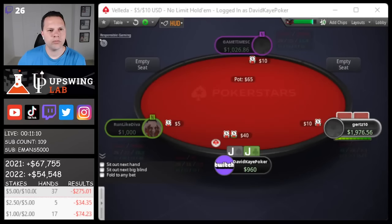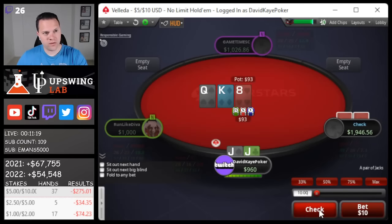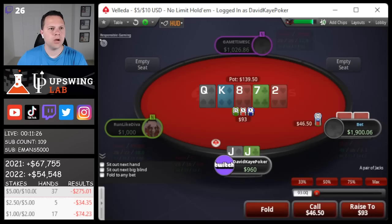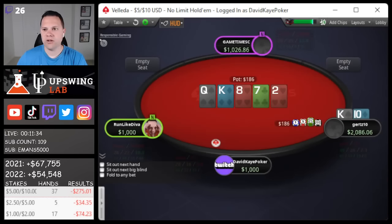Cut off limp here, raise up jacks. Let's go for the limp-call here. King, queen, 8 — go ahead and check back. 7 on the turn, check check. Deuce river. If they check here it can be a value bet, but I'm not sure. If they bet, I think versus half pot getting 3-to-1, there are the two overcards with flop and turn checking through. We get to call and lose to king-10.